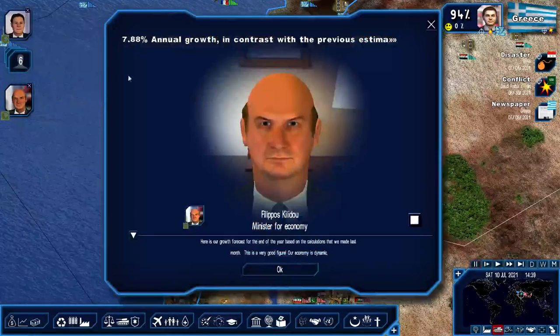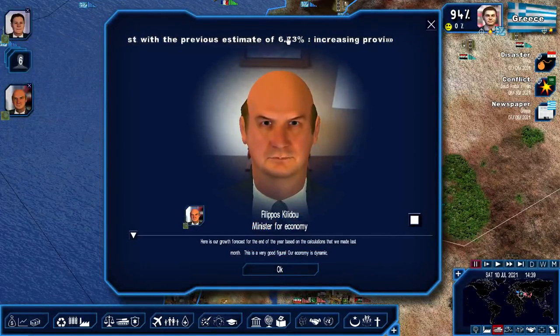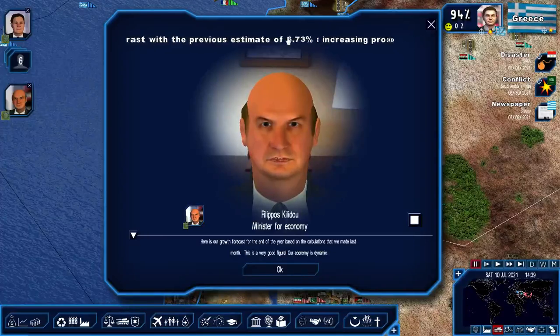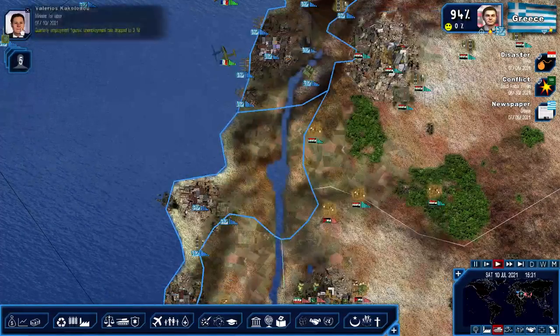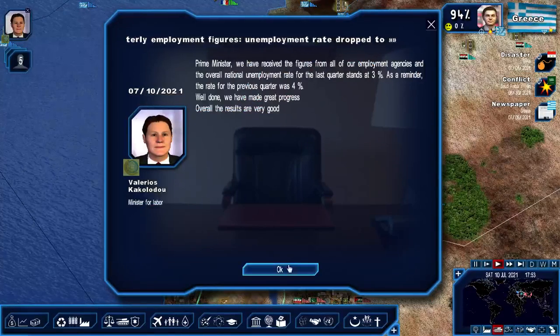New reports. Here is our growth forecast for the end of the year based on calculations made last month - increasing. This is a very good figure. Our economy is dynamic, very good. Unemployment has dropped.